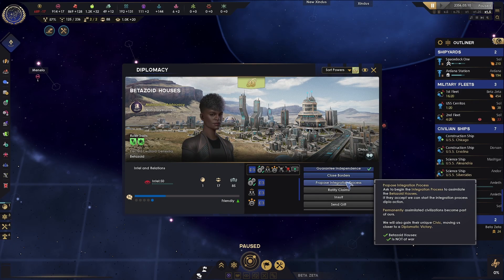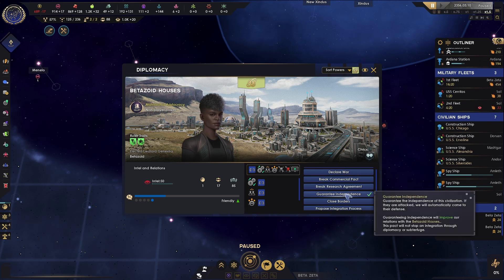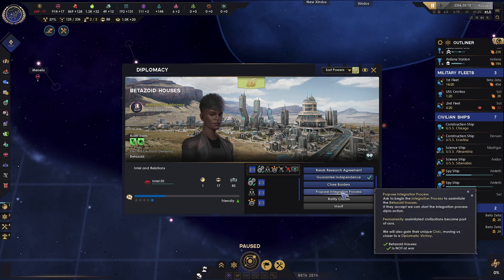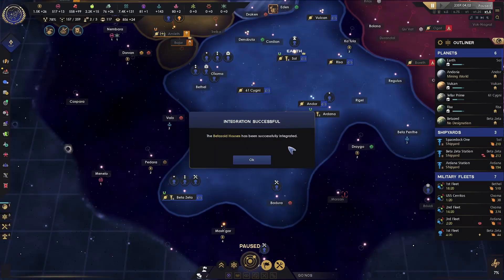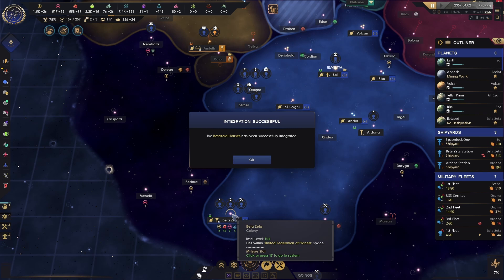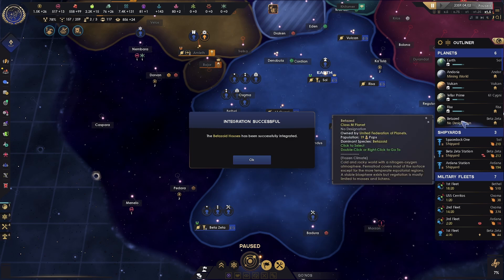We're going to start the integration process for the Betazoid Houses. If we were doing a military conquest, we would declare war with them, send in our military ships and transport ships, take them over, win the war, and get the planets. But we're the Federation, so we integrate people in instead. We're going to propose it here — the green check marks show they're pretty much going to do it. We click confirm and now we just need to wait for that to play out. After the integration completes, we get all their resources: 15 minerals, 8 energy credits, 7 deuterium, 5 research, plus all the trade value, an extra planet, extra population, and Betazoid now shows up on our planet list.